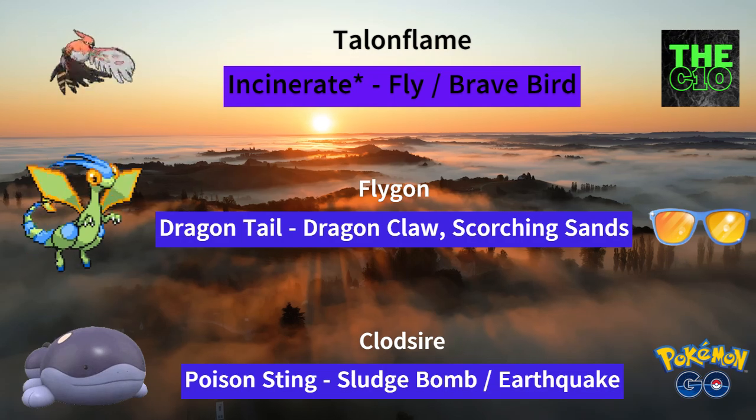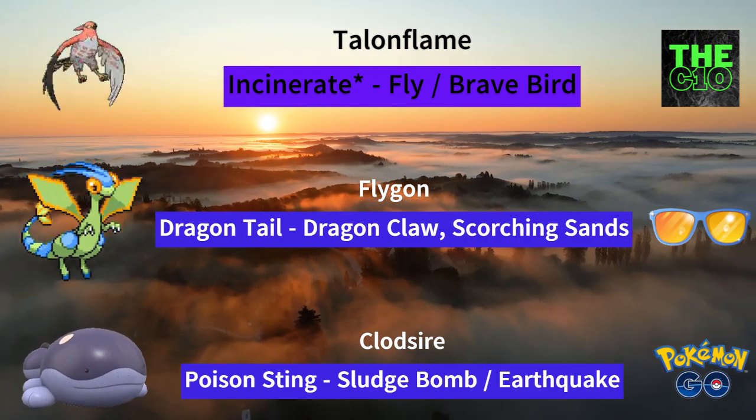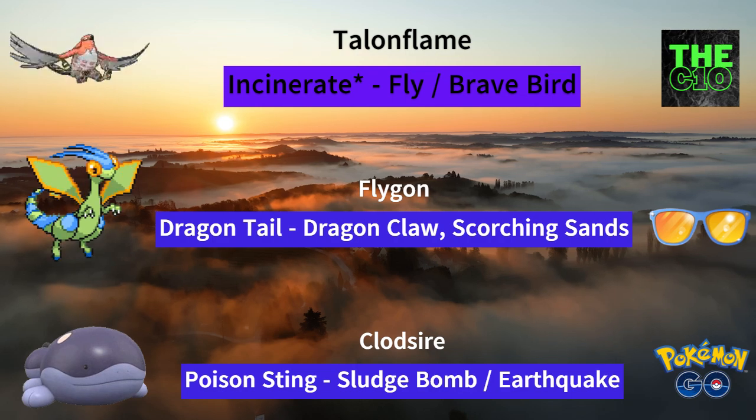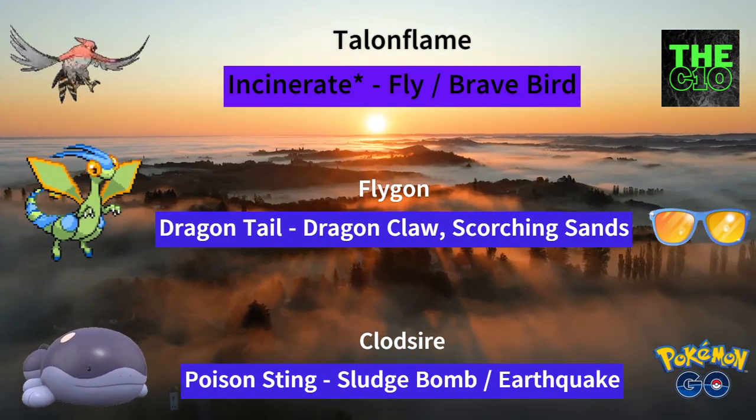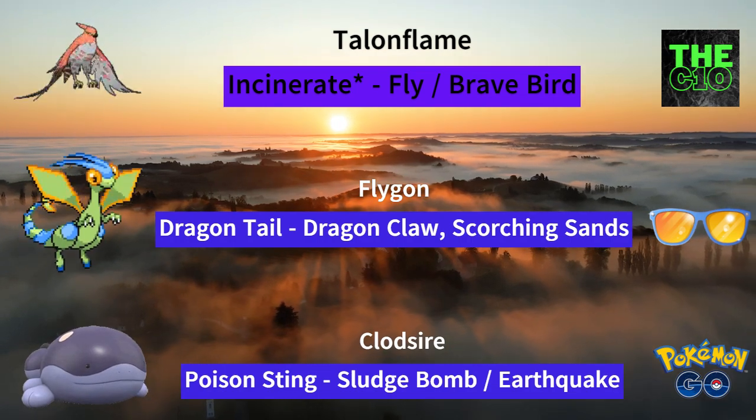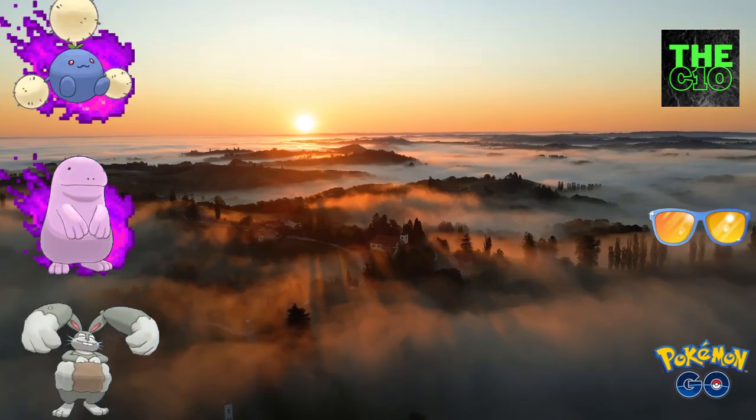So for the fourth team, we have Talonflame, Flygon and Clotsire. You can always Brave Bird and dip with Talonflame. Flygon will be your safe swap as it is very spammy and flexible — you can do oppressive fast move damage or Dragon Tail. Clotsire will be really good in the endgame as a closer. This is a strong team that you can use.